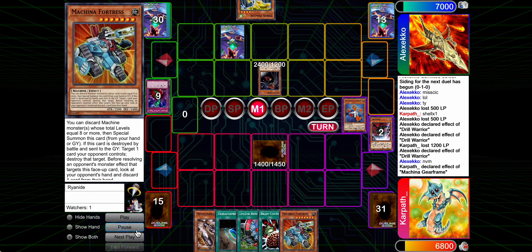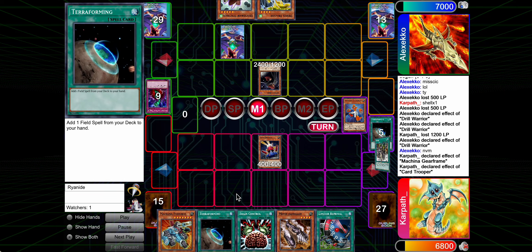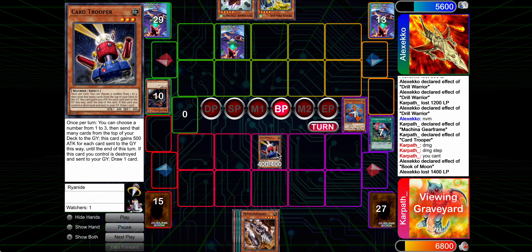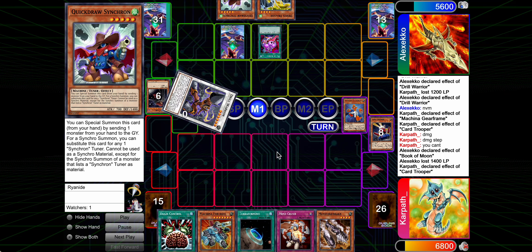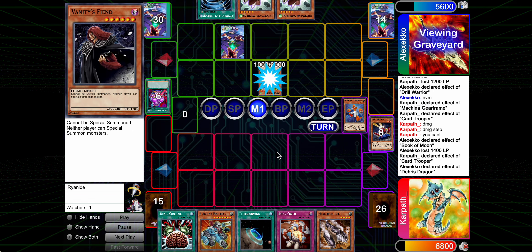Anyway, here we have ways to out this Vanity's Fiend, conceivably, with the Limiter removal and the Brain Control and stuff. So we go for Damage Step Limiter to out the Vanity's Fiend, which is nice because we use it on the Card Trooper, so we get the draw. Fortunately, they draw average off the top, so they're gonna get a nice little plus one there.